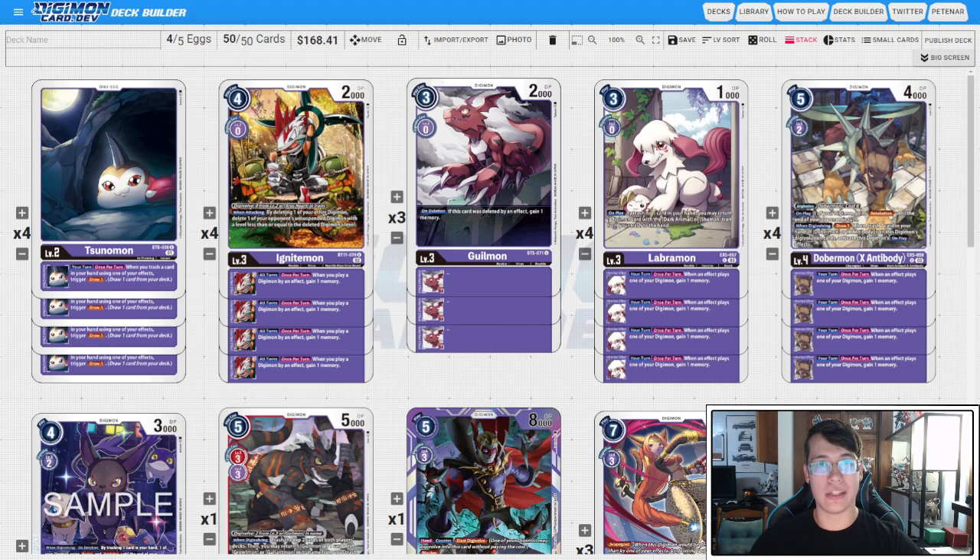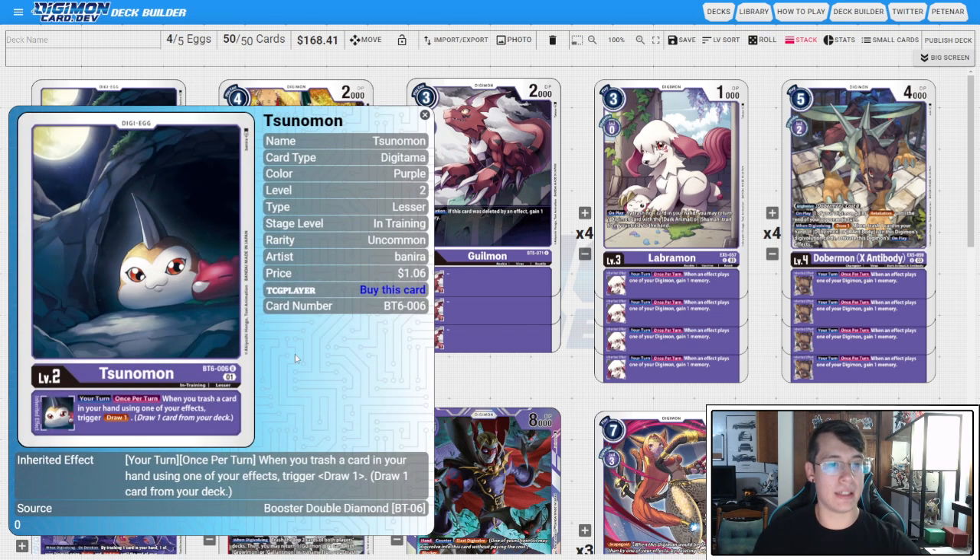We are now going to try and slow the game down, stall a little bit, and then Ace when it's time to win. Our new egg of choice is BT6 Sunomon — on your turn, when you trash a card in your hand using one of your effects, you draw one card. This is going to help us find our Protoforms, which is why we swapped from Gigimon. The 2K DP was really nice, but this is more important to keep our deck efficient and fast.